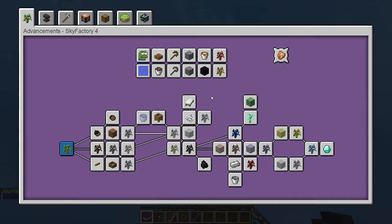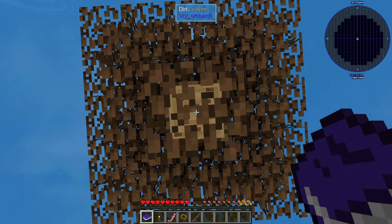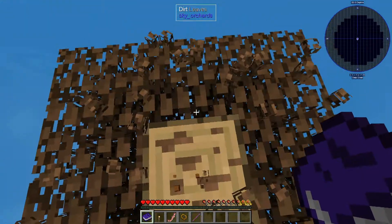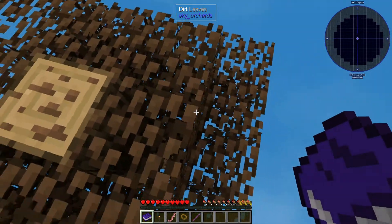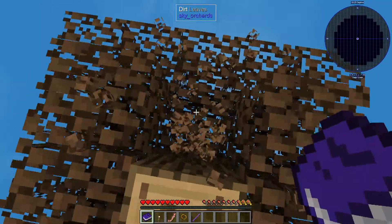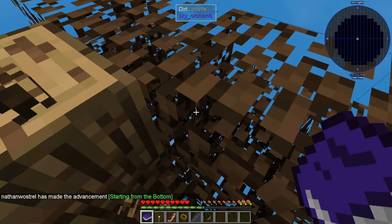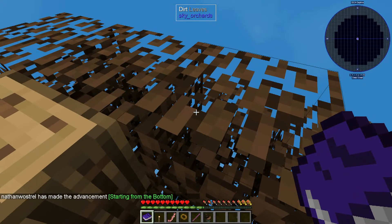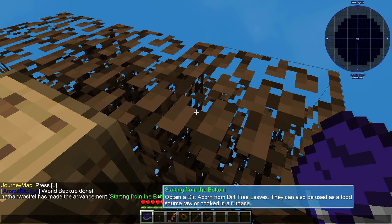By the way, this pack is set up by Darkosto — the same person that made Sevtech Ages. So yes, it's going to probably have a similar feel. These are dirt leaves from sky orchids and a dirt log — not much of a tree here. Let's get going. So we need to obtain a dirt acorn. From dirt tree leaves you can use them as a food source raw or cooked in a furnace — very interesting.